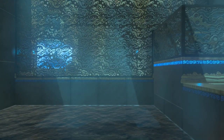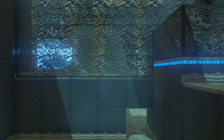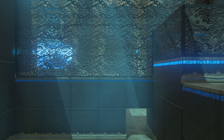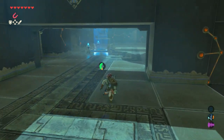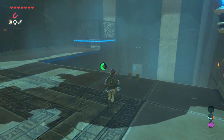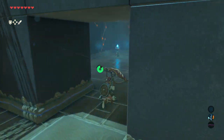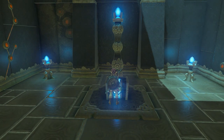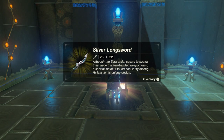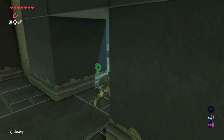Now the water is lowering. In order to get to the treasure chest, go towards the first part where we started, jump off and go towards here. There's a treasure chest, and inside this treasure chest is a silver longsword with a strength of 22. Take it or leave it, it's all up to you.